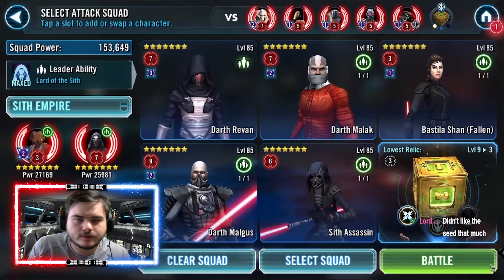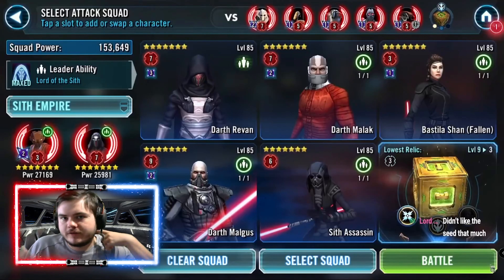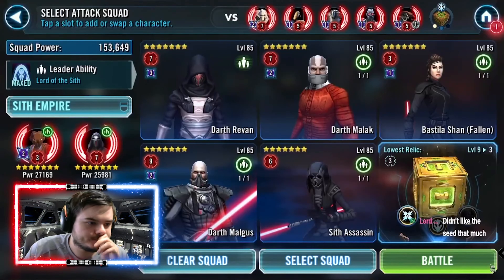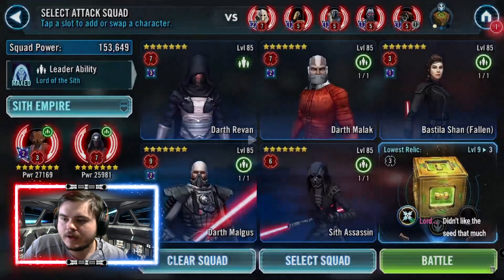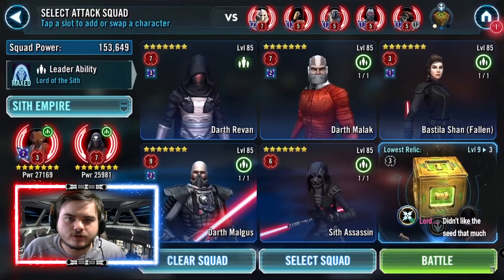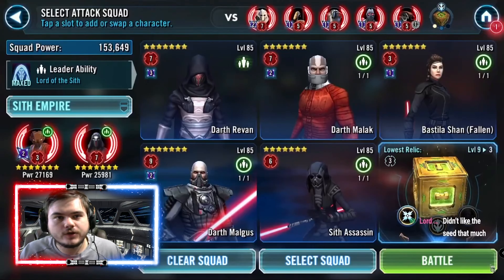Moving on to the second counter: Darth Revan versus General Grievous. I brought Malgus but you don't need him — just Darth Revan, Malak, Bastila, and then whoever you want. It all comes down to Darth Revan death-marking General Grievous. The opposing team is Relic 7, 5, 5, 5, 5 with no omicron, plus a datacron. I have Relic 7, 7, 3, 9, and 6. You don't need high relics on anyone really — low relic DR, low relic Malgus, Bastila on CR3 — datacrons help but death mark won't be stopped.